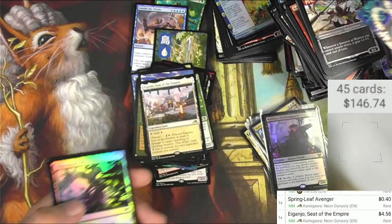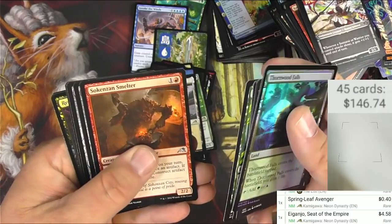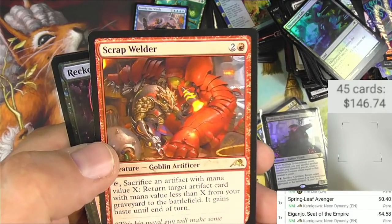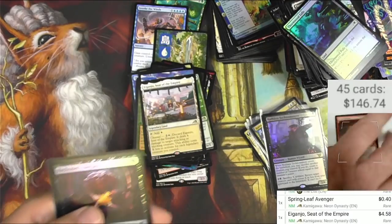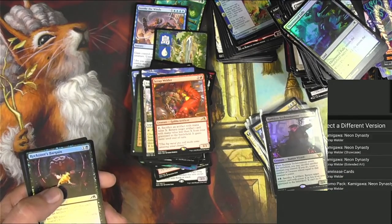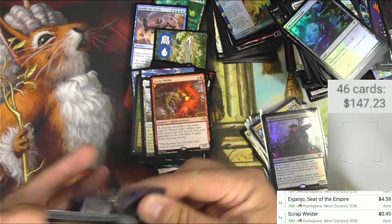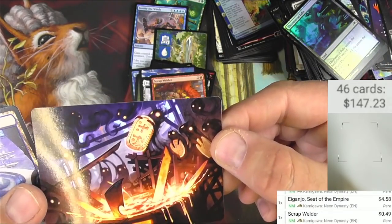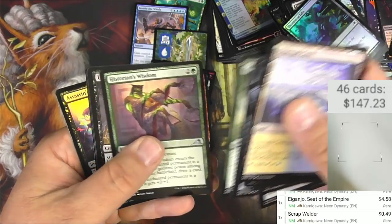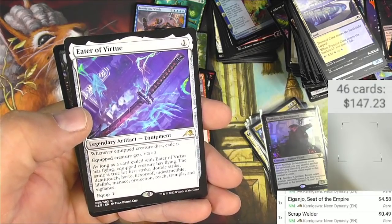Snake samurai — very cool art. Air of the Ancient, like that art too. A Smelter, Befriending the Moths, Scrap Welder goblin artificer — check out the goblins of Kamigawa, very cool. They nail it with the art as usual. 88 cents, says it's promo pack. Some inklings, smoke spirit token. A dual land, they have crabs on Kamigawa.